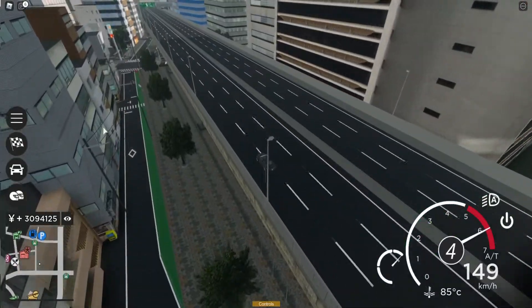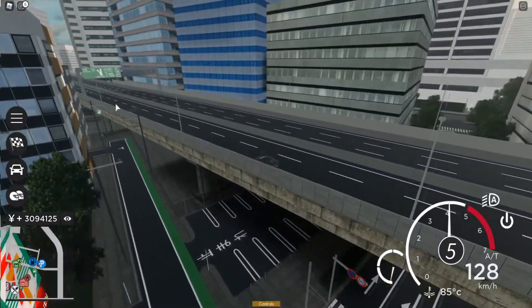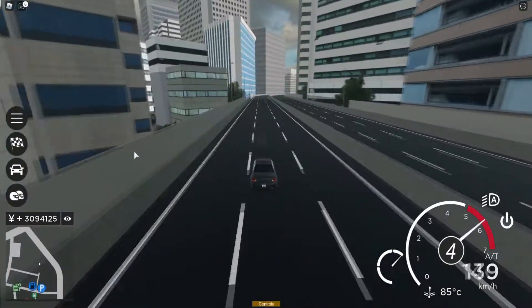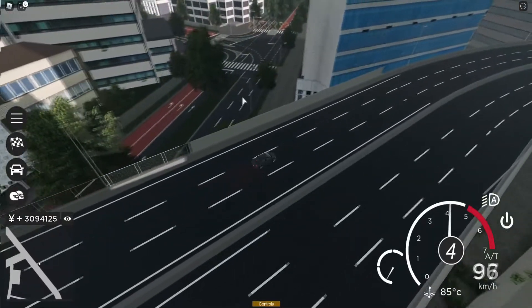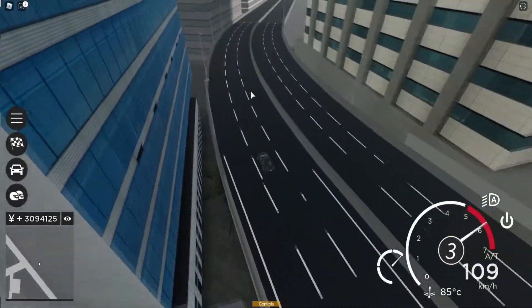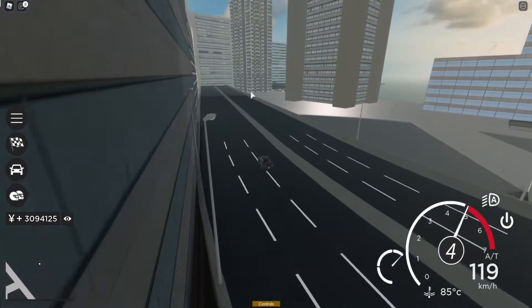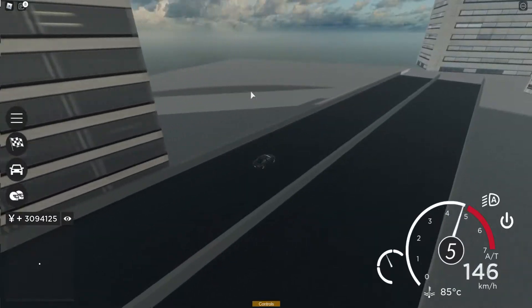Usually you can't go too far. I think the limit to how far you can go is actually right here — this wall here is the boundary. We're just going to go past that wall. This is actually another part of the map you can go to, but you can't usually access this area. We are now officially out of the map.